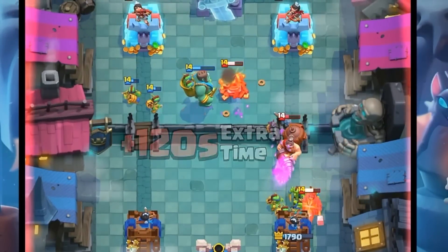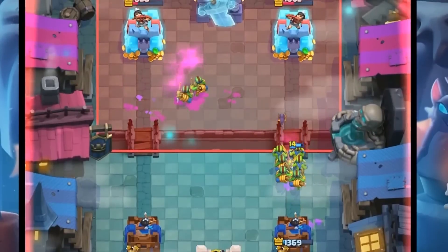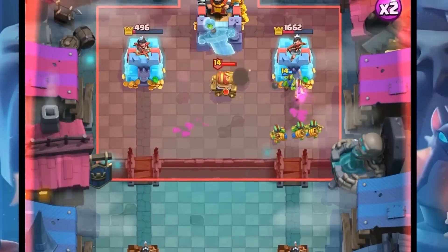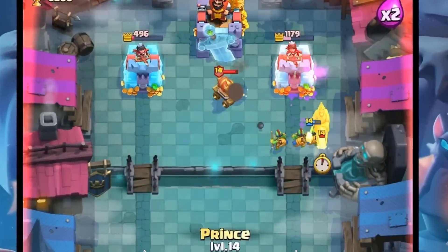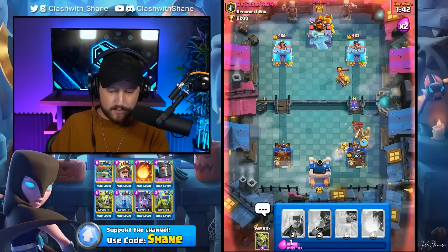We zap down the Spears, Skeletons over here. The Goblin Giant's still alive. We have a million and a half Goblins going in right lane. Where's your Log Spell? Log Spell countdown — no Log Spell. Let's go. Dark Prince over here. The Prince should be able to charge that down. Boom, let's go. One Hog shot — that's not bad.